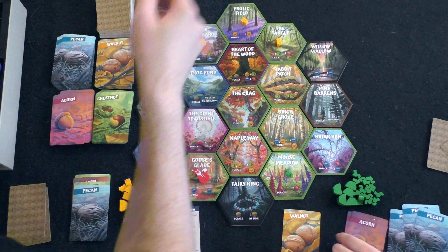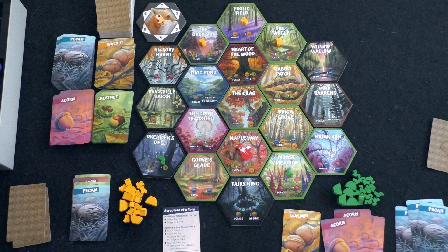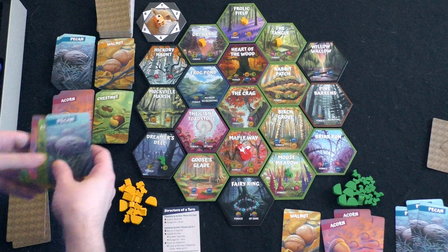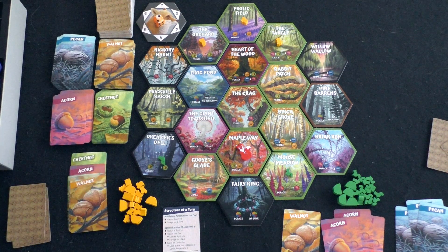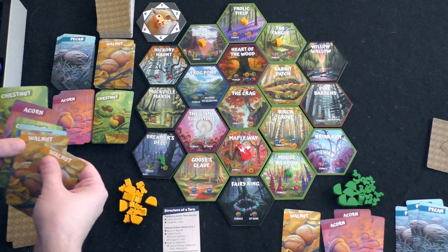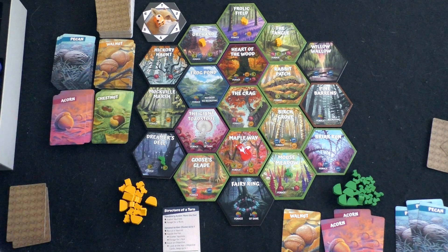I roll the die — it's a two. The fox goes up this way. I'm still nowhere near it to hassle it. The tile offers a green and a yellow, so I take two yellows. I want to recruit again. This location costs three acorns — that's steep. Now, three squirrels have to be in the same spot to form a nest.